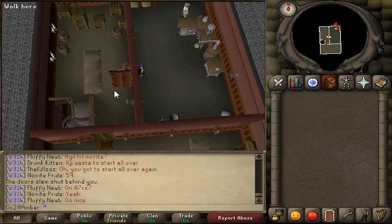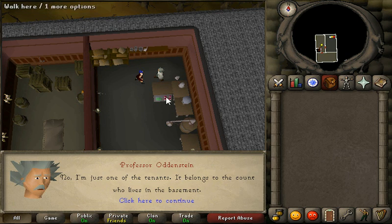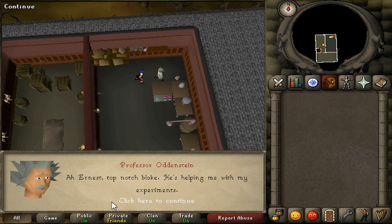So let's speak to Professor Odenseing. I should really read this — I'm looking for a guy called Ernest.